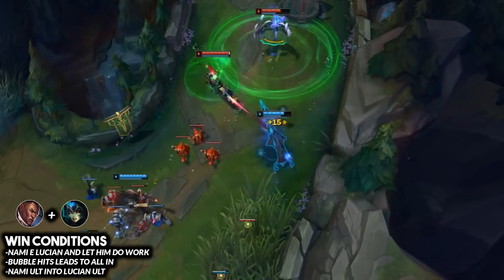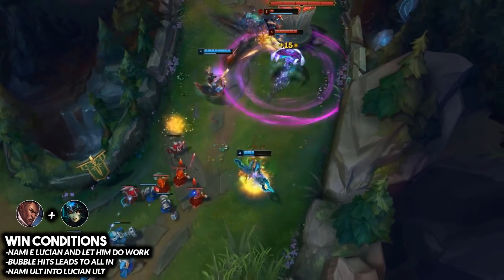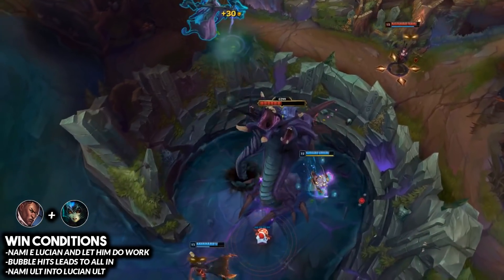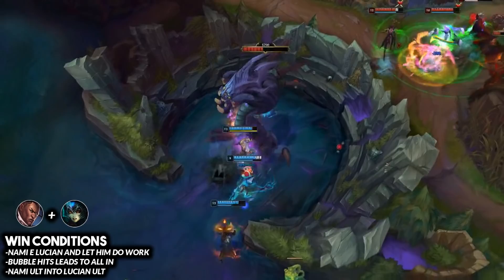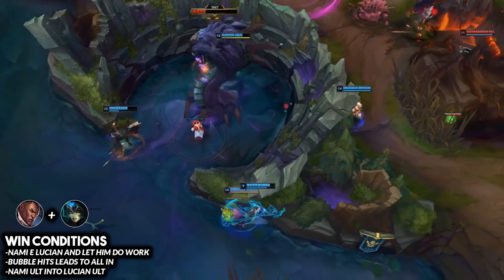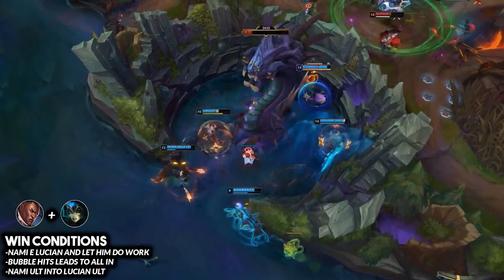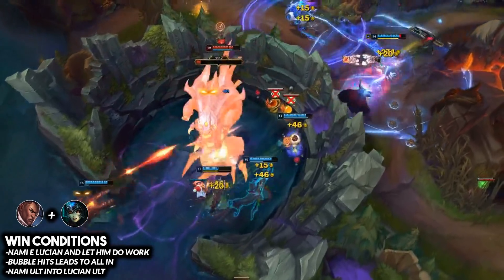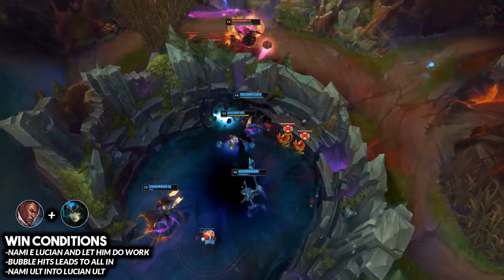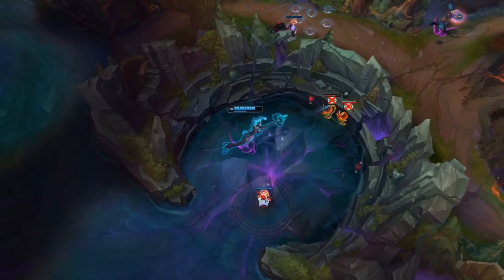If a Nami bubble hits in the laning phase with this combo, you have really good all-in potential. If Nami can consistently land those, you'll have a lot of success because Lucian can follow up with a ton of burst damage for easy kills. In the mid to late game, Nami's slow and passive speed-ups allow Lucian to stay mobile and kite out fights better, really complementing his shorter range.